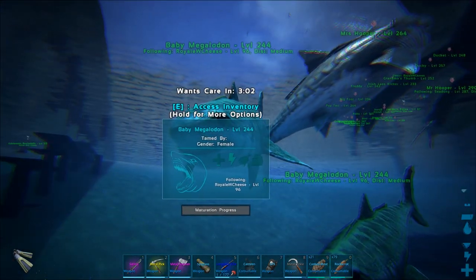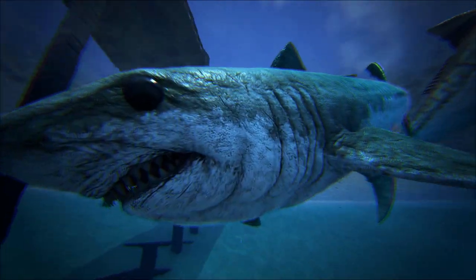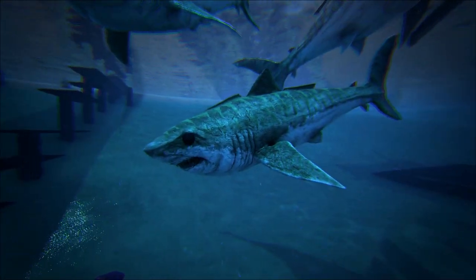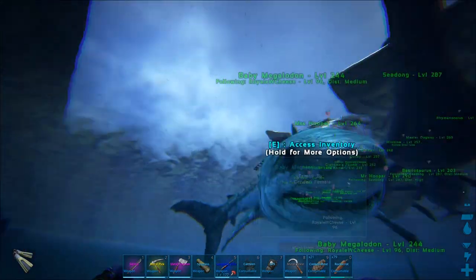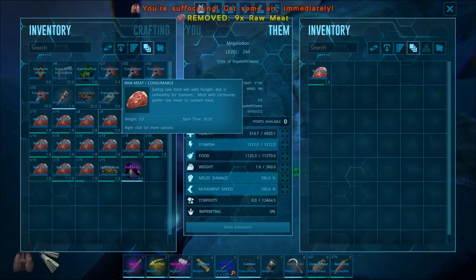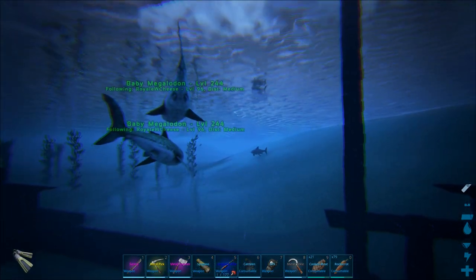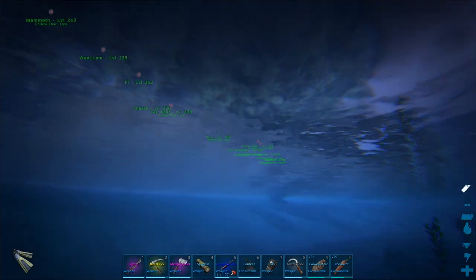They're actually pretty cute — still got the doll eyes, it's like a Jaws reference. Two level 244 baby sharks, that makes up for the failed attempt earlier. We've got a male and a female, so we could have a 244 shark factory if we just keep breeding these two together.